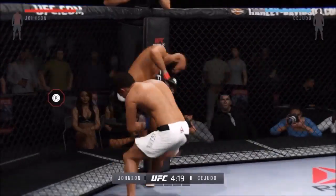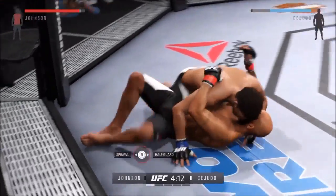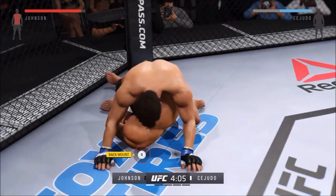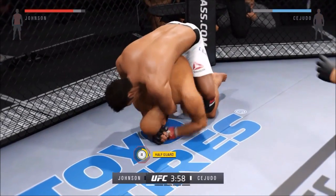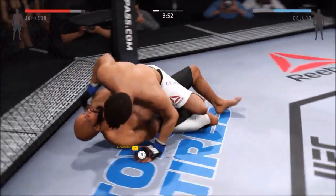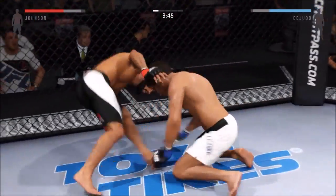He lands a flying knee! Tries to grab the leg and he does — huge suplex! Great position now. He's got his back. Flatten him out. Cejudo with a good punch. Excellent movement on the ground here, always trying to better his position.